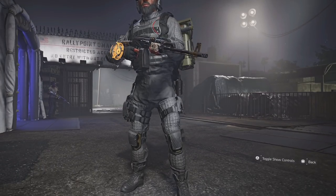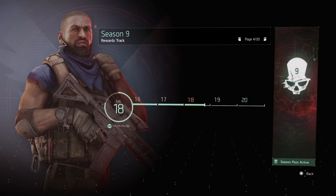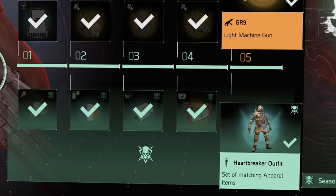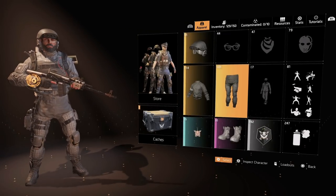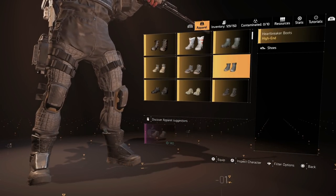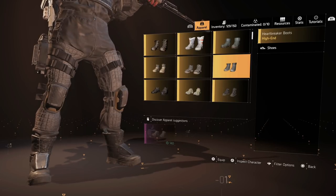A lot of people are wondering how are you getting that to appear, and what outfit is this? So let's talk about the outfit first. If you head over to your seasons, go to your rewards track, and go down — you don't have to buy the seasonal pass because the whole top row is free. At level five you unlock the Heartbreaker outfit set of matching apparel items. This is the full outfit — it doesn't look the same as in the picture, but once you put it on you can see the Heartbreaker helmet, Heartbreaker jacket, and Heartbreaker pants. I decided to run the Secret Service boots instead, but there are Heartbreaker boots available too. They're all high end.